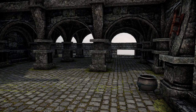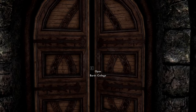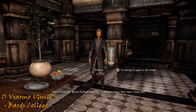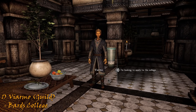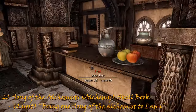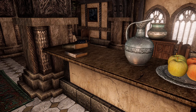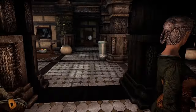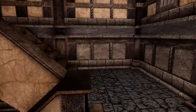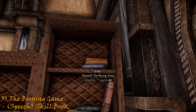When you enter the college for the first time, Viarmo here will introduce himself and ask if you want to join the college. You're only here for two things: 'Song of the Alchemists,' which is an alchemy skill book on the counter in the library to the right of the entrance — it only appears after obtaining the quest 'Bring One: Song of the Alchemists' to Lami, who can be found in the Thaumaturge's Hut, an alchemy shop in Morthal. As well as a second skill book upstairs to the right — at the very top of the shelf is 'The Buying Game,' a speech skill book.